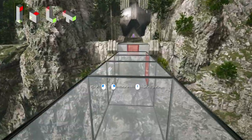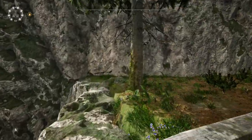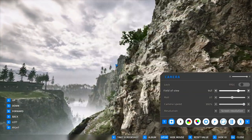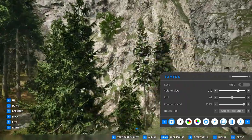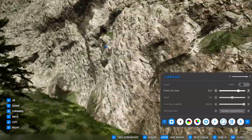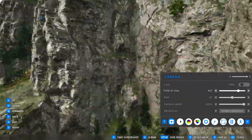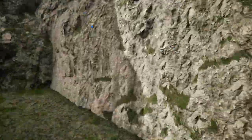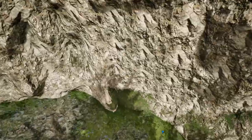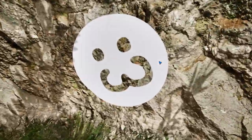I haven't actually personally seen the last easter egg, but it is supposedly up here on this cliff. It says it will not activate until you get quite close to it — I am not going to try that normally, so we're going into photo mode. Hey, here it is! They weren't kidding, that really fades in close. It's just a little kitty face.